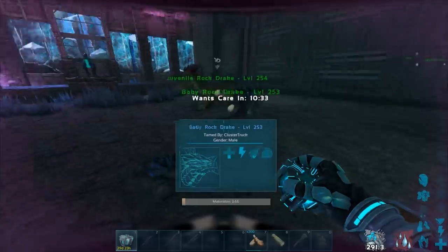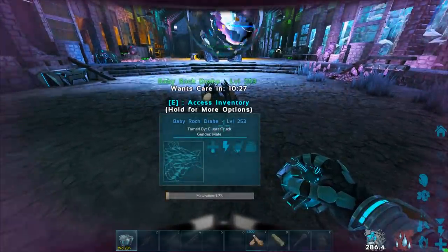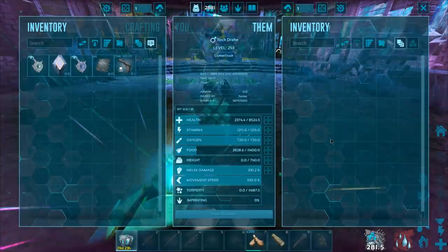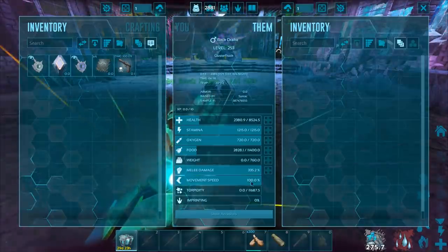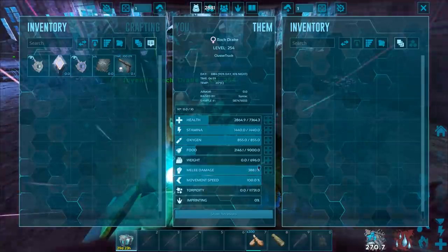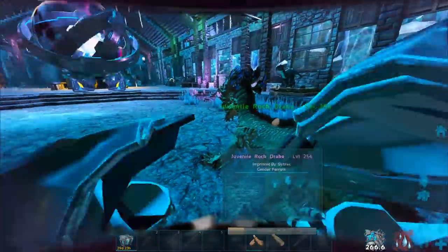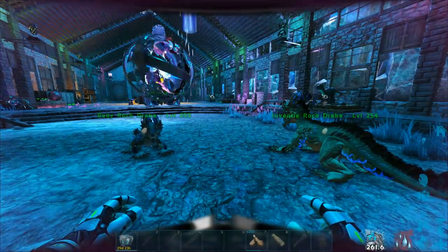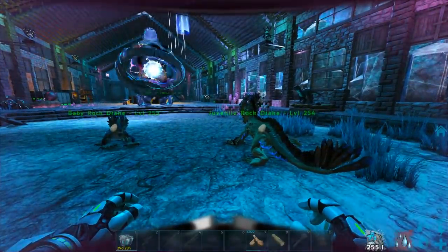Putting them on passive. We just gotta wait for these two to grow up and then we can breed them together. They're almost the same level as well, so there are definitely a lot of points into the stats on these guys. Eventually we're gonna have a drake with 8524 health, 760 weight, 1440 stamina, and 388 melee. This is before imprinting — after imprinting this thing is gonna be even better. It's gonna be tanky, strong, and able to run and jump for a good while.